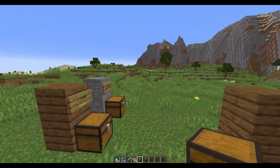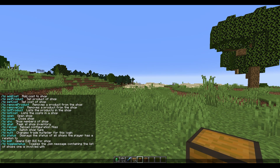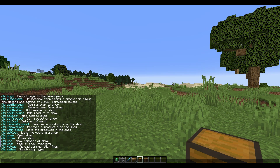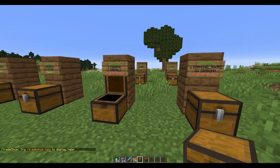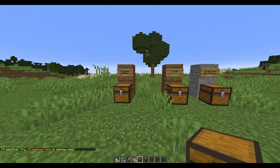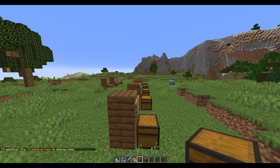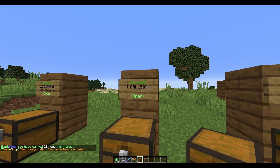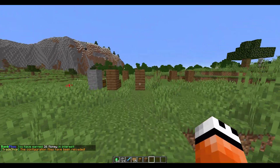Running /ts help shows you all available commands — addcost, addproduct, setproduct, setcost, and more. You can do /ts addmember to allow someone to open the chest, add items, and refill it. A tier above that is /ts addmanager, which lets them remove members, control the price of the sign, and change things on it — giving them more permission to edit the whole shop. It's a very straightforward setup and super easy for players to make trade shops.